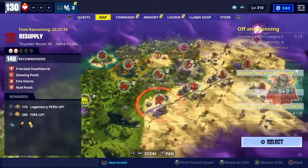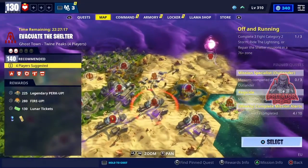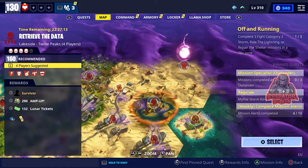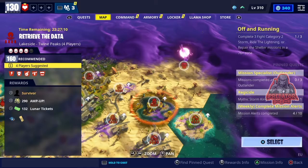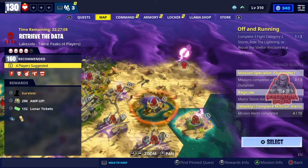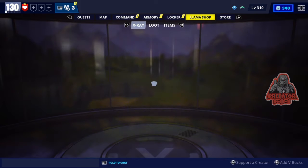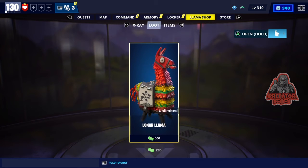The last one is going to be really hard — it is power level 160. It's See the Data Lakeside, Twine Peaks, power level 160, and you can get a legendary survivor there too. So today there are four legendary survivors available and you need to do at least two or three of these missions — they are very important.